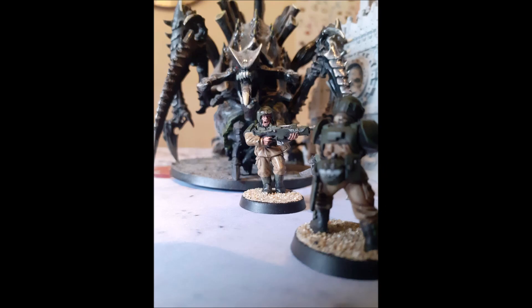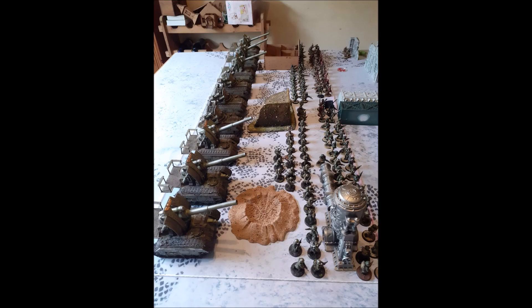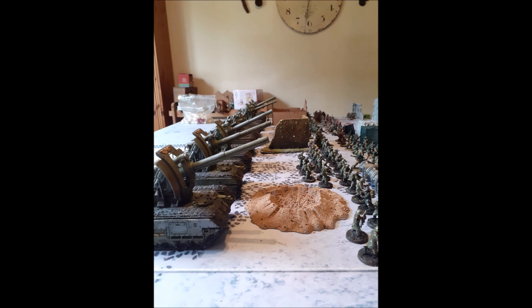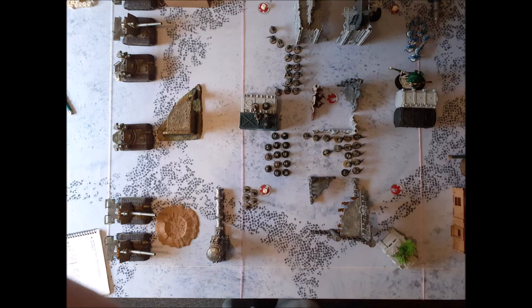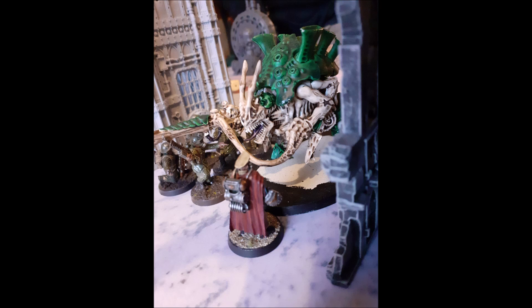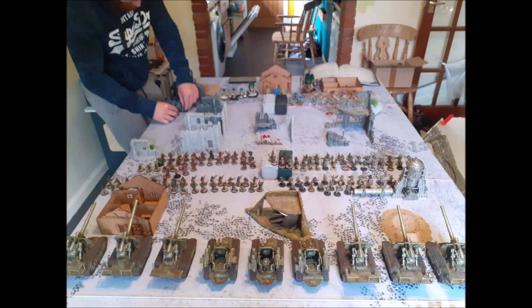Realistically, I'd probably take three mortar teams, two basilisks, two manticores, and two thud gun squads, then spend the rest on infantry. If you take infantry squads you can put a mortar in each one as well, giving you even more artillery. Something like 120-plus infantry with as much artillery as you can afford is probably the way to go. Those are the three big factors when building your list: what artillery are you taking, how much can you hide, and how much can you screen?